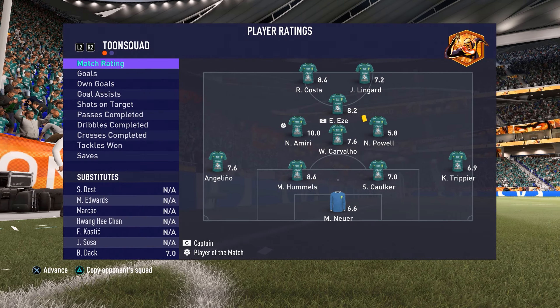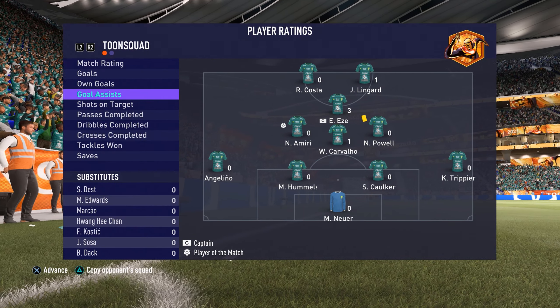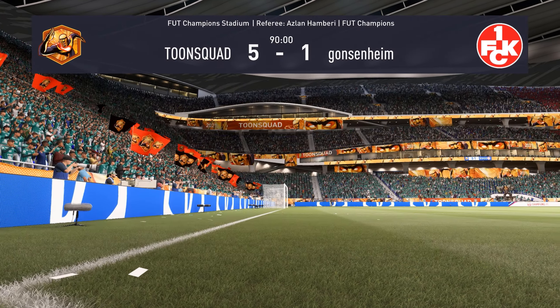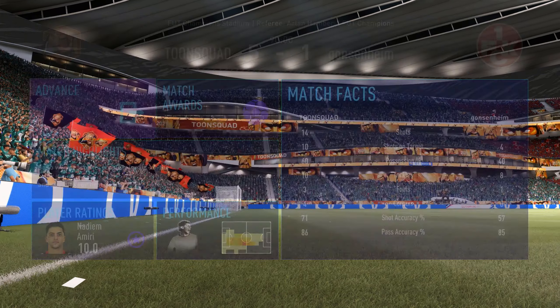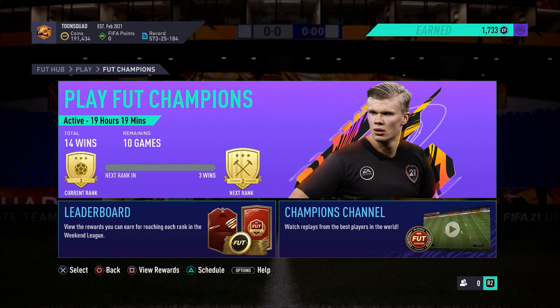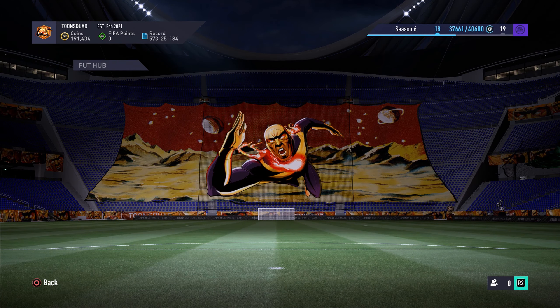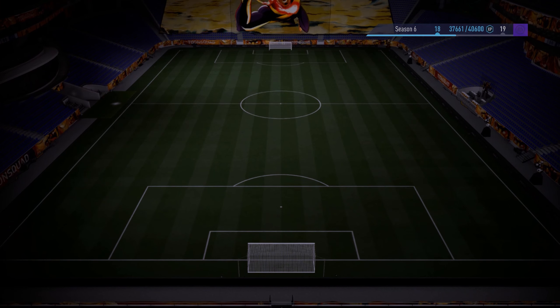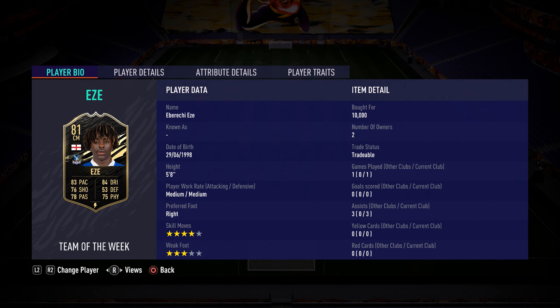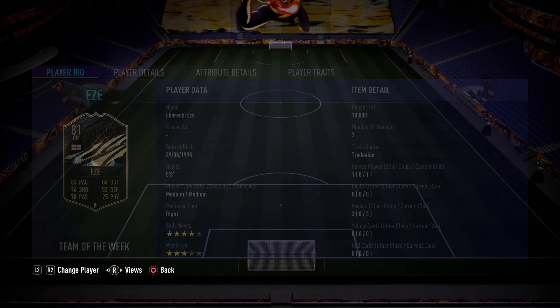Very good game from Amiri. Eze had three assists so these guys completely dominated. Please unlock that Team of the Season Amiri — very easy to do, will take a bit of your time but not too much. Eze is really fun, the only downside is his medium-medium work rate so sometimes he just stays back for no reason even if you play him as a CAM. But for the rest, really fun card to use. That's going to be all for this video — hit the like button if you enjoyed, subscribe if you're new, and I'll see you next time. Bye!